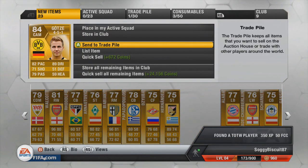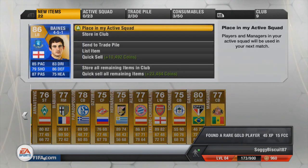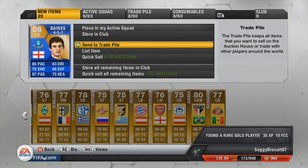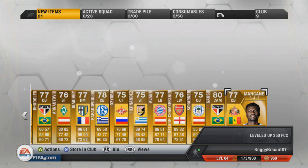I don't know why I sent Gerrard to the club — that is epic. I love pulling Team of the Season. Leighton Baines — get in! I absolutely love that. Send him to the trade pile. What I'm gonna do now guys is stop the video here and go on to my other account.